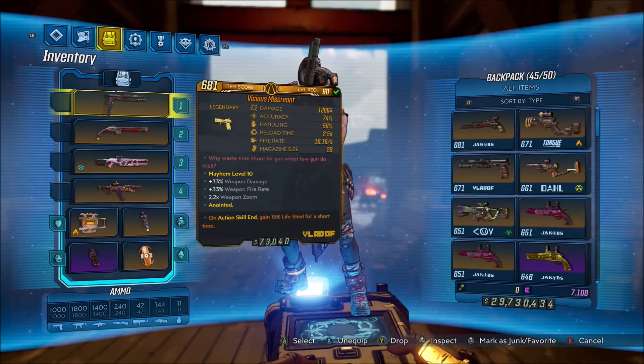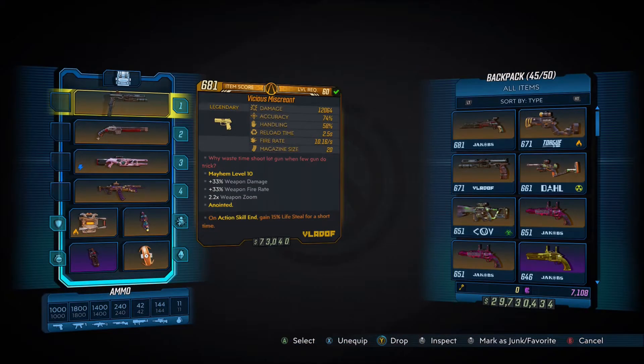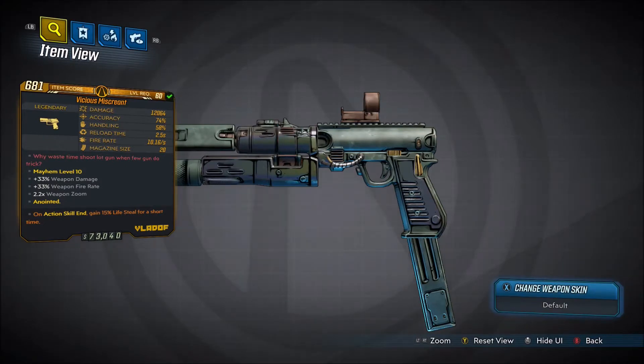Alright, welcome back everyone, it's Nohai here, and in this video we're back with another Borderlands 3 Legendary Gear Guide. It's showing you guys how to get the Legendary Vladov Pistol, exclusive to the Bounty of Blood DLC, the Miscreant.